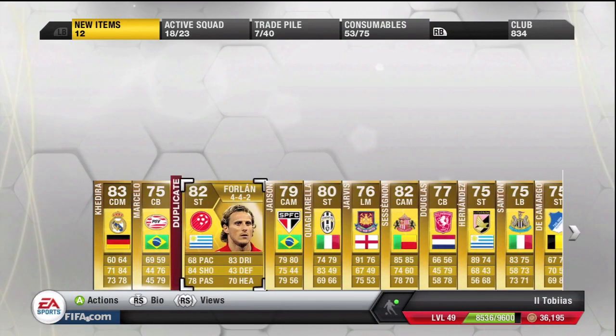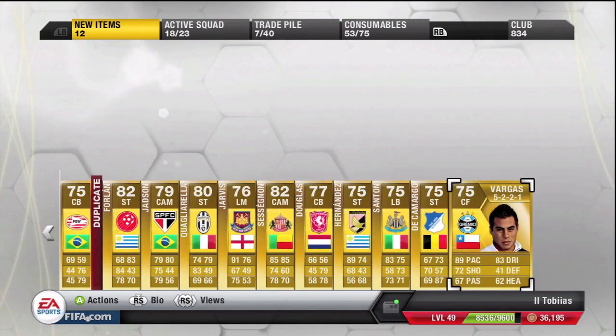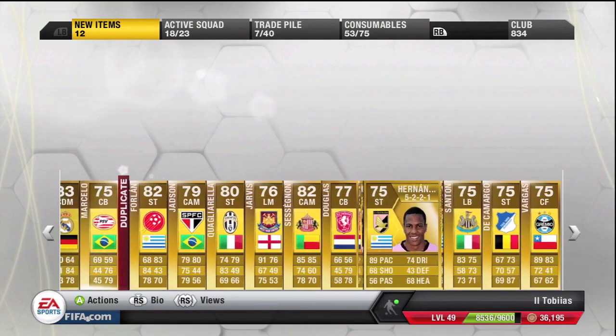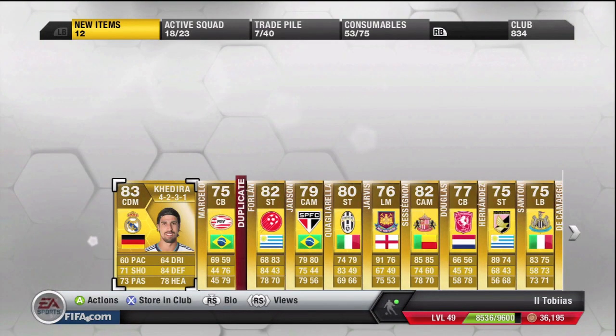11 players are duplicates. We've got Forlan, Jadson, we've got Jarvis there, Sessignon, Douglas, Hernandez. Look at them all, they are worth absolutely nothing. And we even get the Troll, Vargas, just to rub it in there, the 75 rated one. But unfortunately that is all for this pack opening.